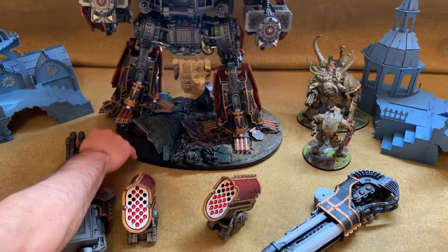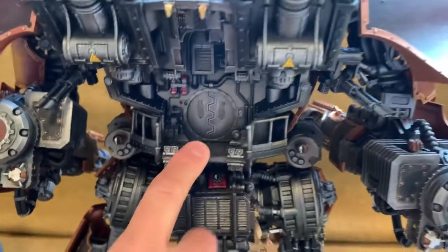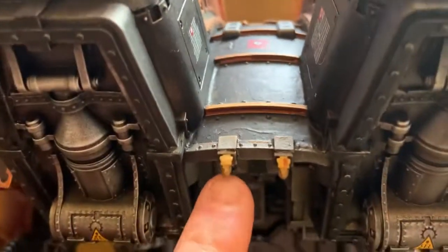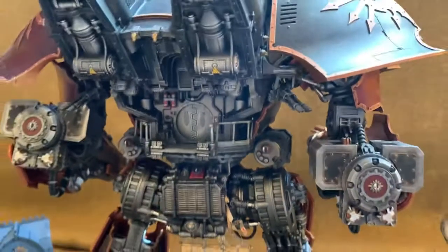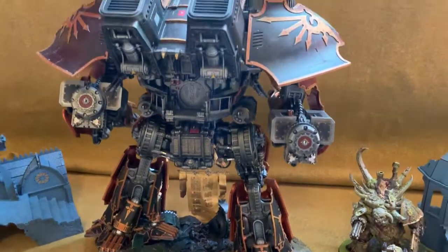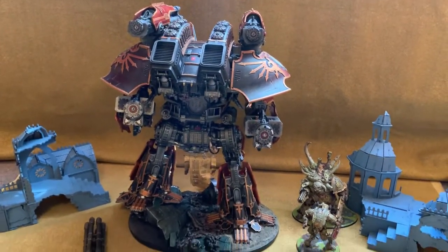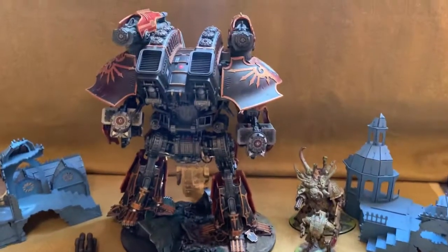There's not much more to add — I'm going to add a Datasmith and a couple of Mechanicum figures with guns as well. There are so many little transfers and painting details you could spend ages looking. Wherever it was appropriate I used transfers from the Knight kit. Thanks for watching — like, comment, subscribe, and I'll be featuring more pictures on Instagram.